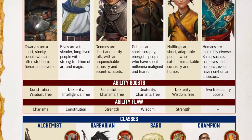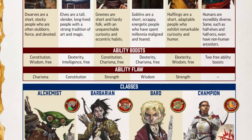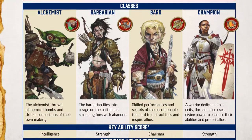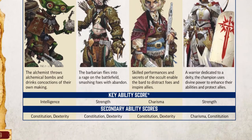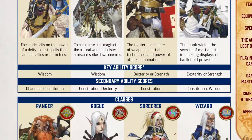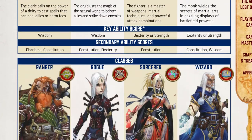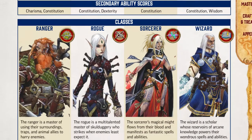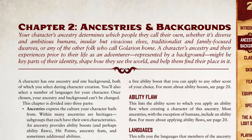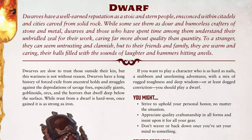I start players out on page 23. It gives a nice one-sentence summary of each ancestry, in case someone's never heard of an elf or isn't sure what a friendly goblin might look like. It also gives a good overview of the classes. Once they've made their choice, it's just ABC: Ancestry, Background, and Class, in that order.